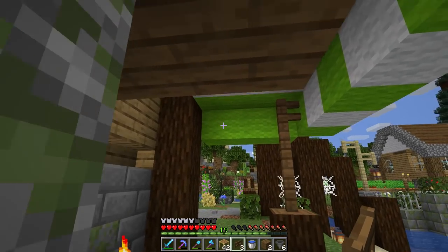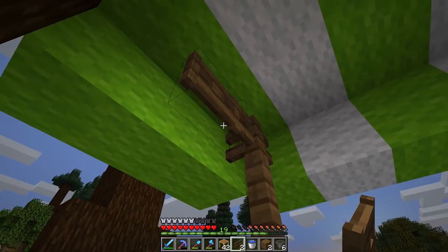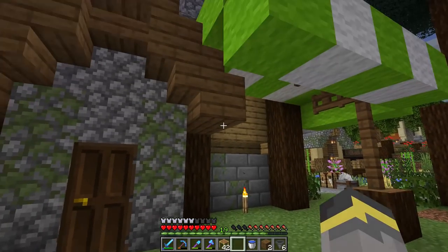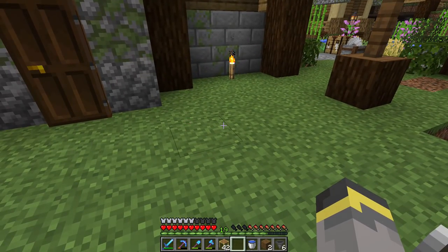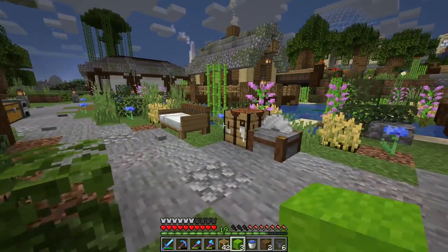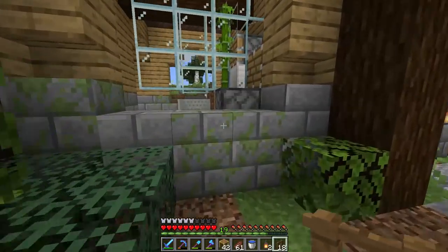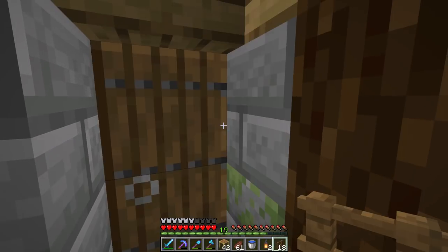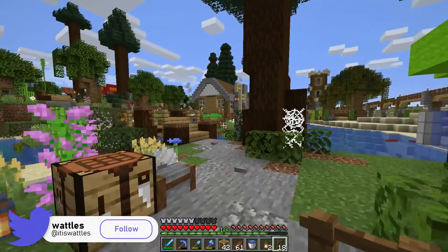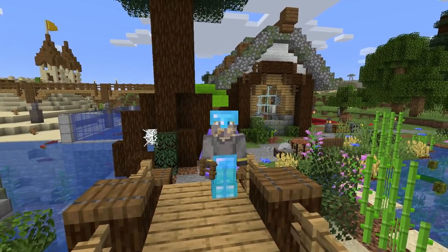Just realized this awning needs more support — it wouldn't be held up in real life. So we'll do a support beam there with a fence gate, and another with two more fence gates. I don't want another corner post on this side since it'd get too cluttered with the roof line. This should continue straight back into the wall. Bamboo planted there, a couple more fences, bamboo there — zero tick farm inside this building, back door, lever right there, turn it on. That noise means it's running.